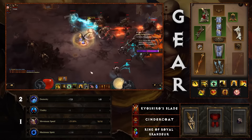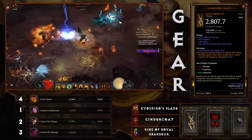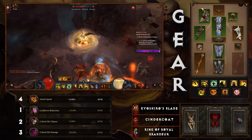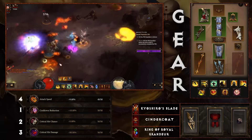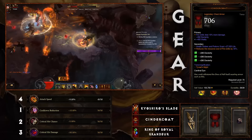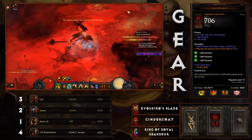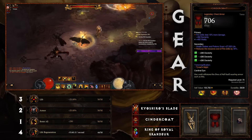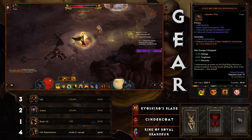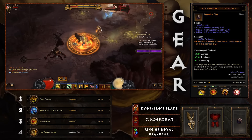You'll be using the Sunwuko amulet in your jewelry slot, and the Ring of Royal Grandeur goes in the Kanai's Cube. In the cube: Kiyoshiro's Blade increases the damage of Wave of Light by 150% — and when the initial impact hits three or fewer enemies, damage is increased by 250%. The Incense Torch reduces the resource cost, but you also need to pair it with the Cindercoat in your armor slot. Cindercoat reduces the resource cost of fire skills by 30%, allowing you to spam for days. The Ring of Royal Grandeur in the cube gets you the six-piece Sunwuko bonus while using Crudest Boots and Zokrens Gaze.